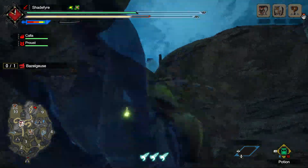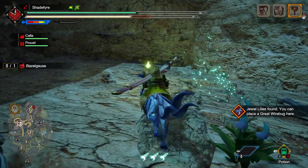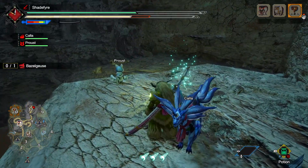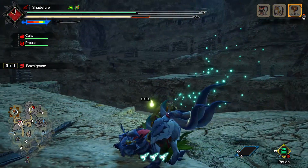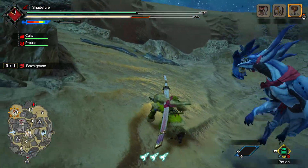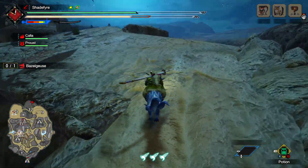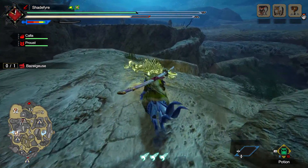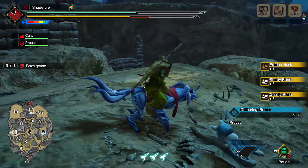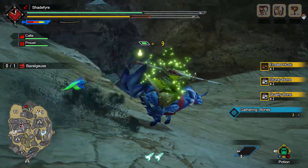I don't remember how to get up from down here. Well, that'll probably get me out. I was trying to click the stick to get off the dog like you would with Torrent - still mixing up my Elden Ring controls. Also, Bazelgeuse is huge. Like, it's one of the largest monsters you encounter up to this point, which is the other reason it's called the B-52 Bomber - because the B-52 was a massive bomber, the Stratofortress.